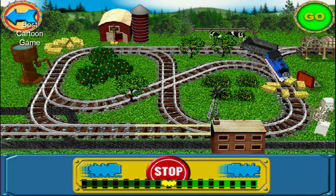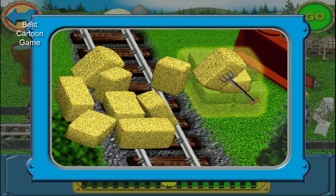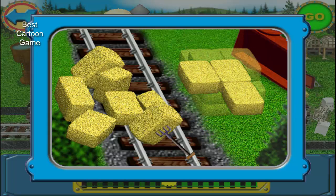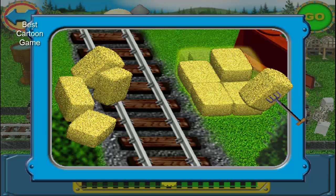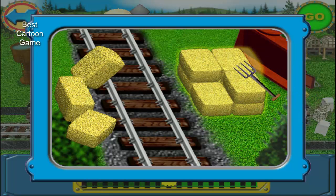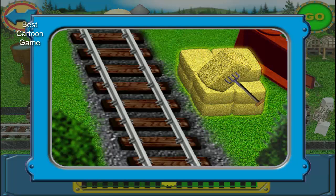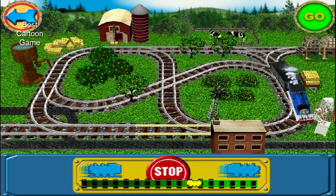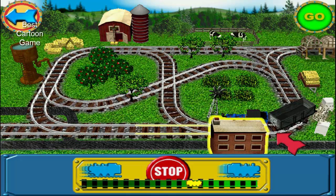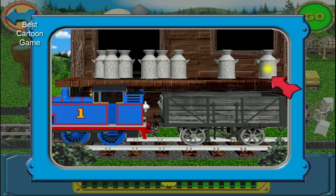Watch out for those hay bales! Use the pitchfork to click on the hay bales to clear them from the tracks. Thanks, now I can get back to work. Cargo is ready to be picked up — click on the cargo on the loading platform to move it into the trucks.